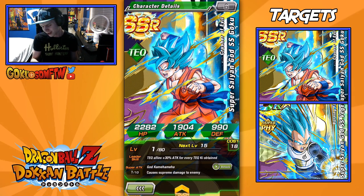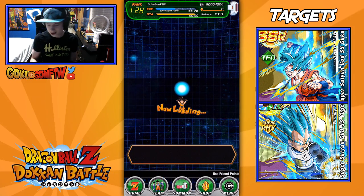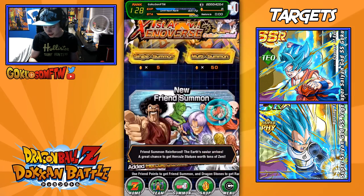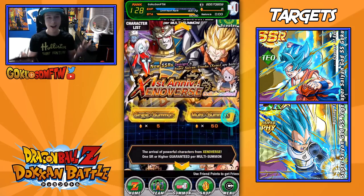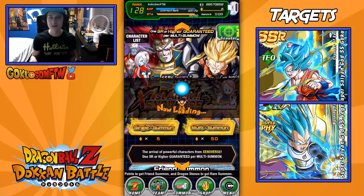I was hoping for two SSRs, but I knew that wasn't going to happen because we're not really that lucky. But anyways, to end off the video, I'm actually going to do one more summon right here. I think I'm going to do it for the Xenoverse. Should we do it for the Limit Break? Okay, I have decided — I'm going to do the Xenoverse one, just because, why not? I still have a few leftover stones, so why not do another summon?